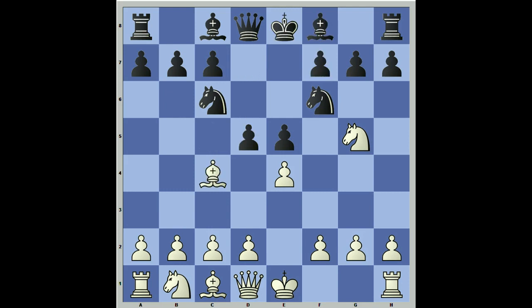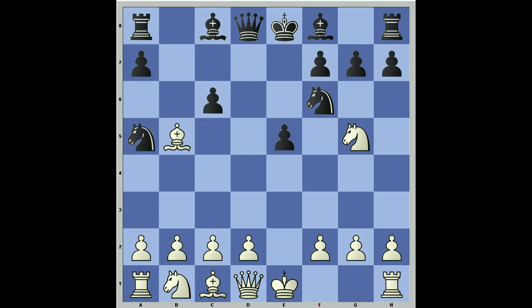After Knight g5, we get d5 — the only feasible way to protect f7. Takes, check, takes, and the key move: Bishop d3. The point is that when h6 is played, we have a good square for the Knight to retreat to, and our pieces don't get kicked around.